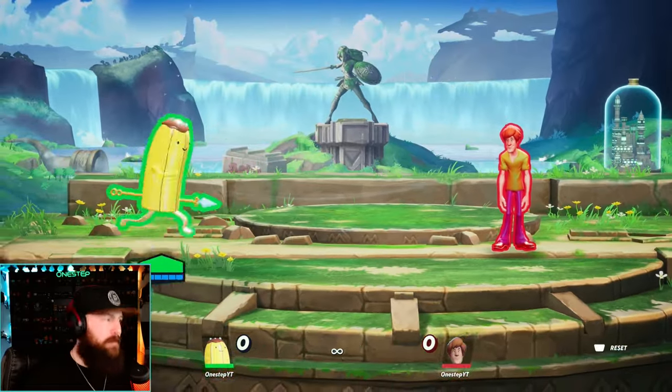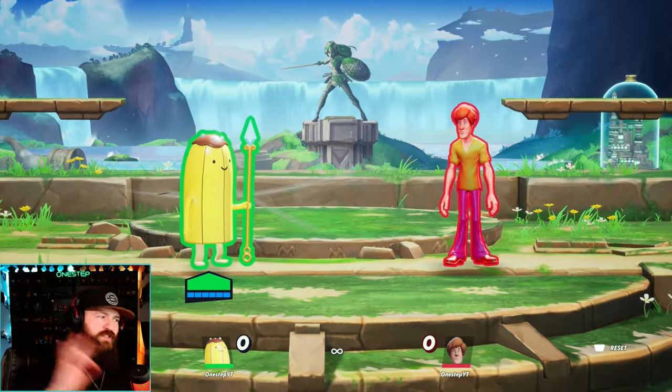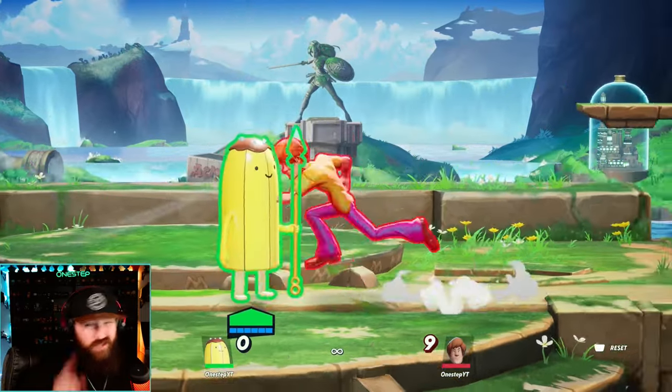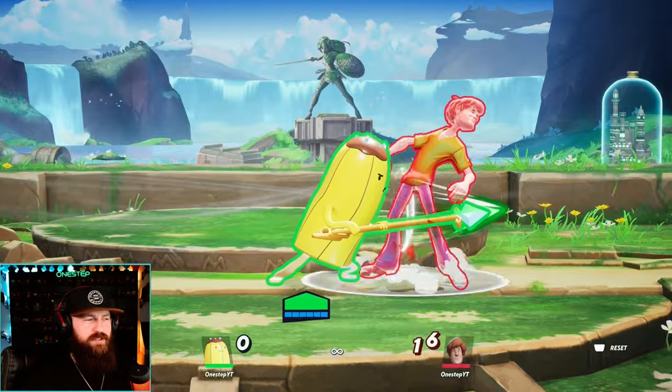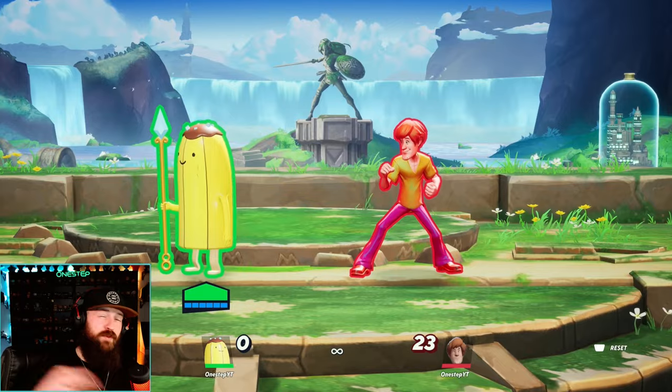Banana Guard is a very simple, straightforward character. There's not a ton to go over, so the biggest tricks I have for you regarding his moveset: his down attack on the ground breaks armor — keep that in mind when your opponent uses a lot of armor. His side attack doesn't necessarily break armor itself, but it's a multi-hitting attack, so it definitely can break armor if timed right.